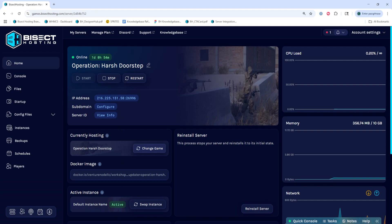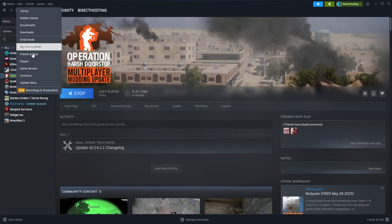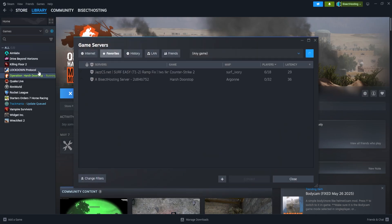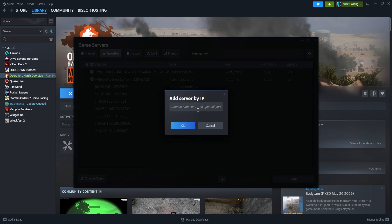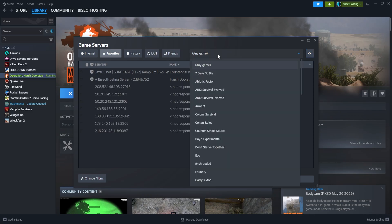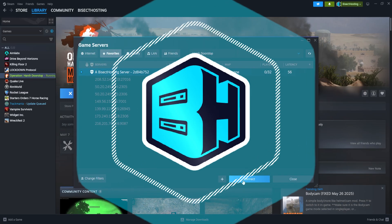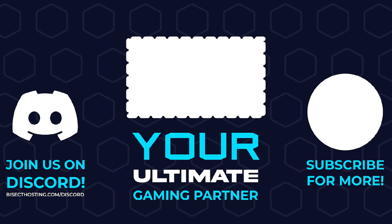Once we've done so, from Steam we're going to choose the View menu and choose Game Servers. Then we're going to go to the Favorites tab and hit the plus sign at the bottom of the window. We are then going to paste in the IP address that we copied for the server. Once we've done so, we're going to choose OK. Then from the Game Selection drop-down menu, we're going to choose Harsh Doorstep. Then we can see our server, press Connect, and we'll have connected to our Operation Harsh Doorstep server through the Steam Favorites menu.